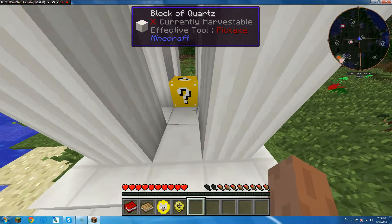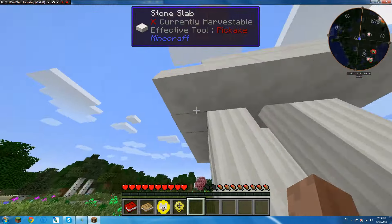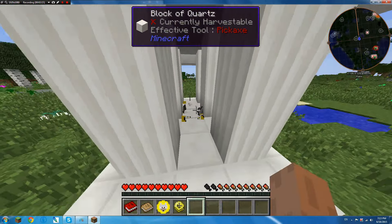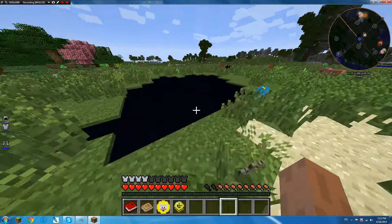So I got a lucky block. This is our first lucky block — it spawns stuff like this, or it can spawn randomly on the floor, never know sort of stuff. I think this here is oil, not quite sure.